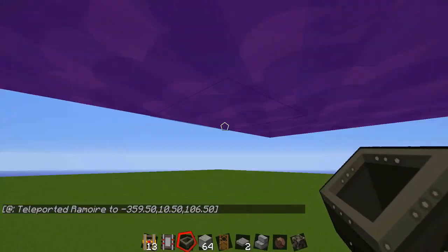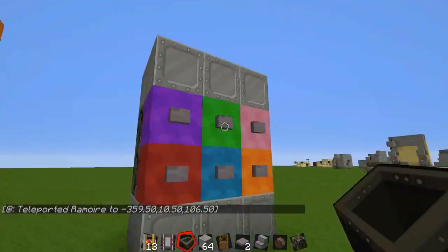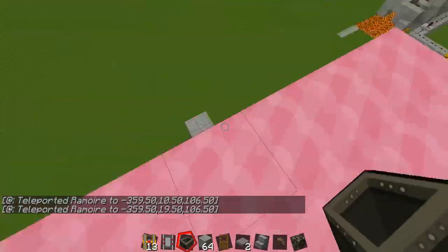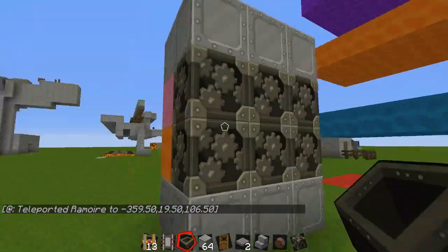Hit the orange button, as you can see it takes me to the orange floor. Let me try again with the pink floor, so top floor. Hit the pink button, takes me to the top floor. It's really quite easy to use and as you can see it's quite condensed.